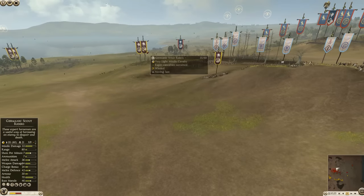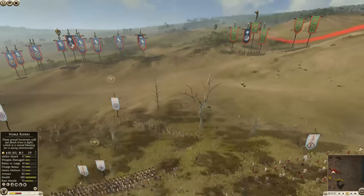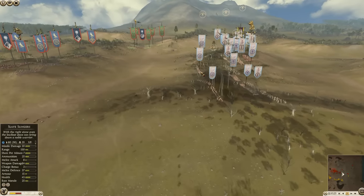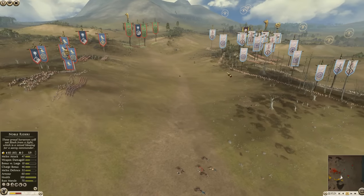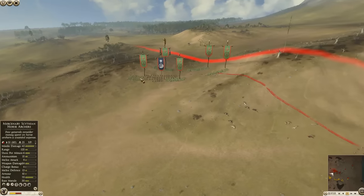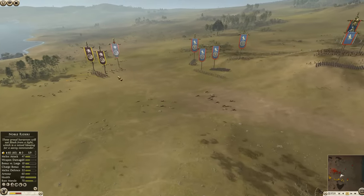Germanic Scout Riders are no pushover in a melee — get them into a lower armor fight and they'll do just fine. The Red Team seems determined to make the other team come at them, but they really don't have anything to force that engagement. If the Blue Team comes at them, it's by choice. The skirmish advantage just isn't there for the Red Team — they're going to have to force an issue.